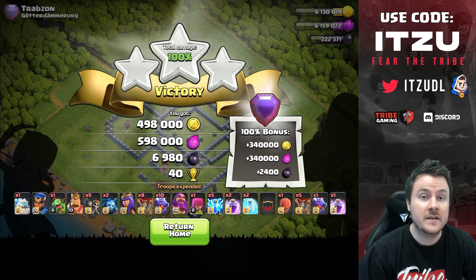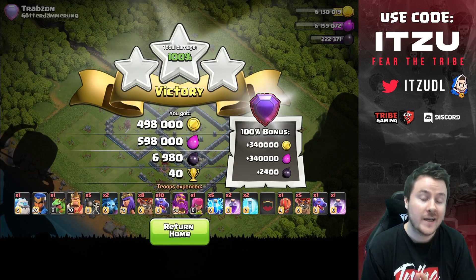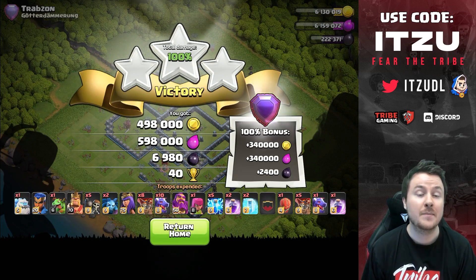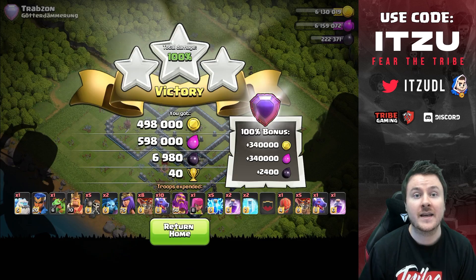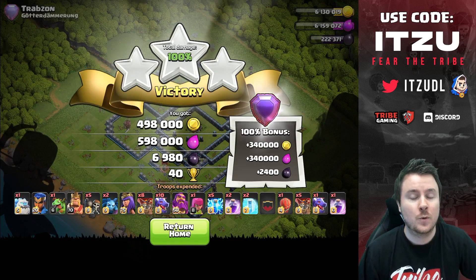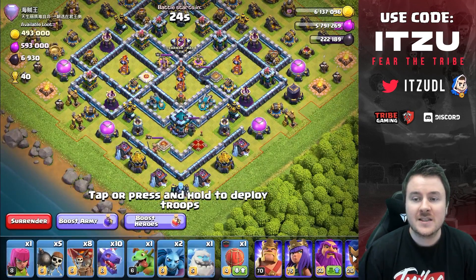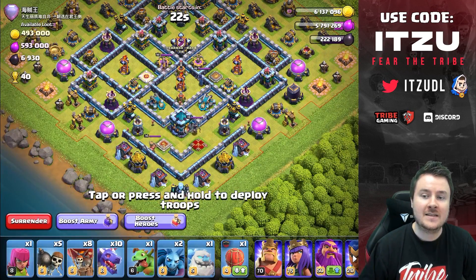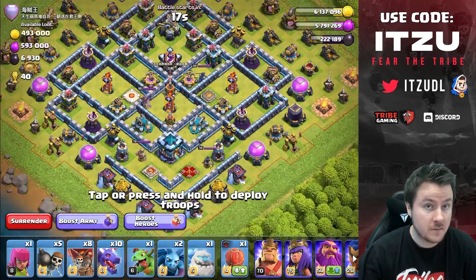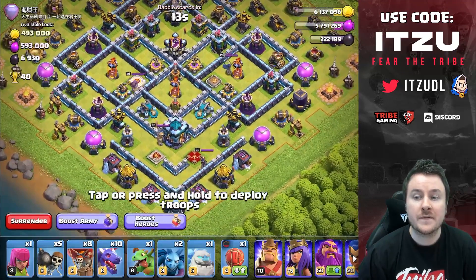I'll show you guys the next attack as well since we have plenty to go through. I'll explain every single time how you can make your heroes work on different bases and where to send in the dragons. Let's get into the next attack and explain exactly where to drop each troop. On this base — more like one of the classic teaser bases — it's not like the other base where it was a ring base, so we have a different scenario here.